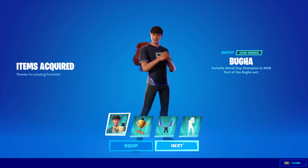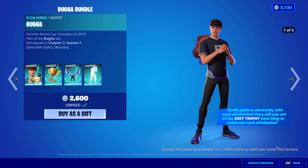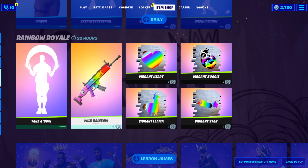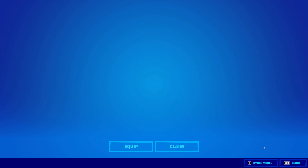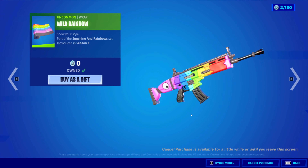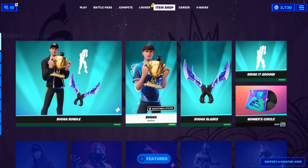Let's go ahead and pick up the bundle and bring it in-game. Also, everybody, the Rainbow Royale cosmetics are all here and they are all free, so make sure to pick those up before they go away — pretty sure they'll be here for the rest of the week. Now let's go take a look at the Booga skin in-game.